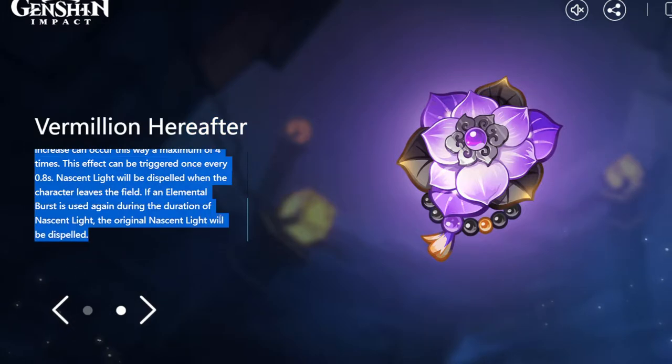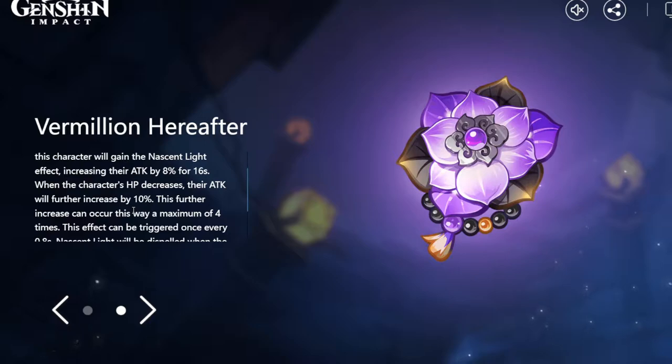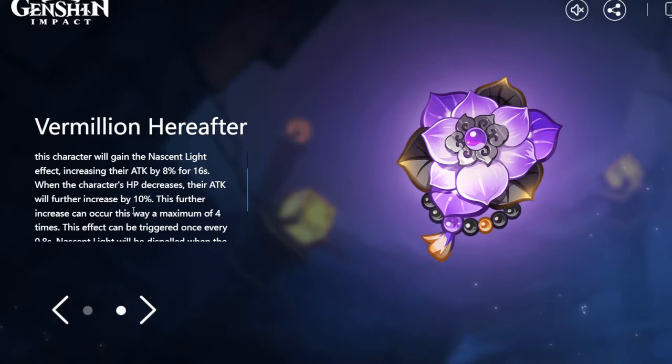That is a lot of words but I'm going to make it really simple. As you guys know, whenever Xiao uses his elemental burst he loses HP every second. Because of that, this artifact set is able to be procced. Whenever you use your elemental burst you gain a buff that increases your attack by 8% for 16 seconds. Xiao's burst only lasts 15 seconds, so you get an extra second there. Whenever Xiao loses HP, you also further increase your attack by 10%, and this can incrementally stack up to four times — so you can get up to 40% just from losing HP.